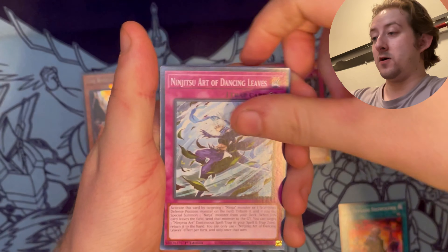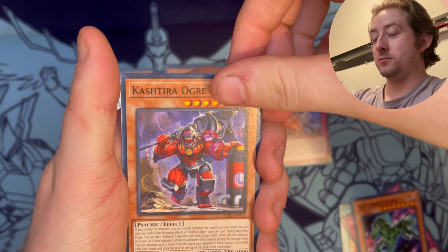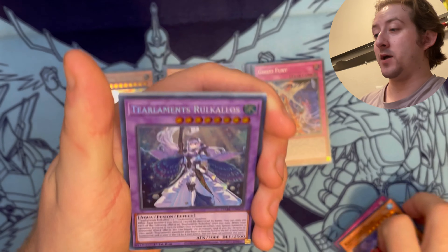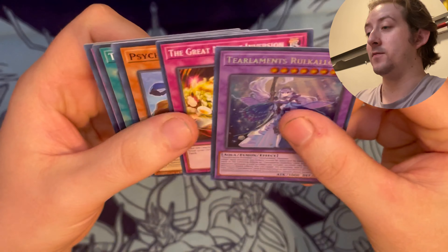Driver Gauge Showdown, Art of Dancing Leaves, Cucumber Horse, Kestra - I don't even know how you say those names - and Tier Elements, Rekalos. Okay, because I know this was a possible starlight - unfortunately we didn't get that. But anyway, I think those were amazing pulls, you guys.